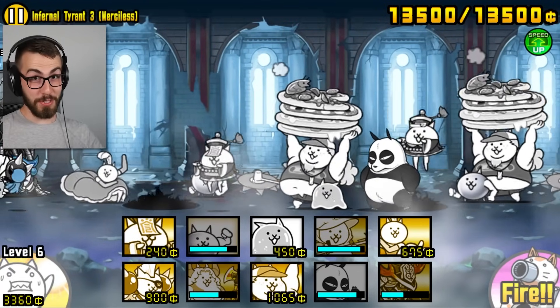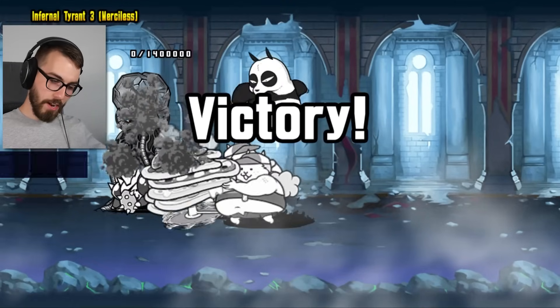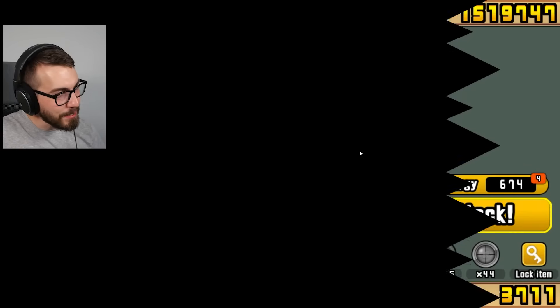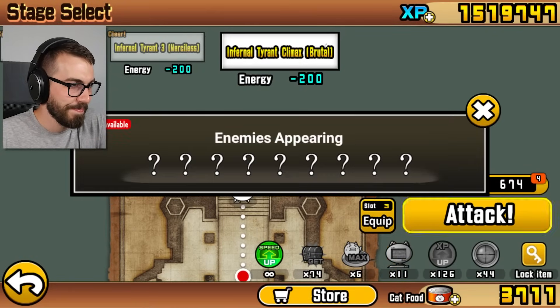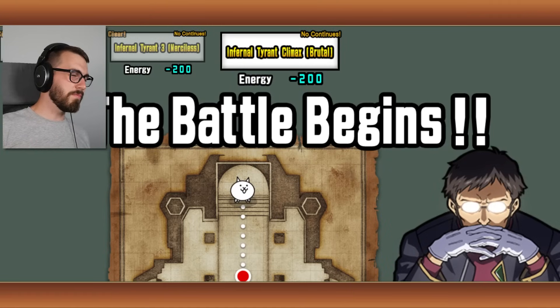All right. There's nothing — I don't know why I thought there was going to be something. It just felt like a bit of an achievement, you know? This is where the achievement is, guys. Infernal Tyrant Climax — the brutal climax is here. Okay, I think there's a bunch of relics in this one, but I'm not completely sure. But it's only 200 energy, so I'm just going to check it out — just go for a little walk in here.